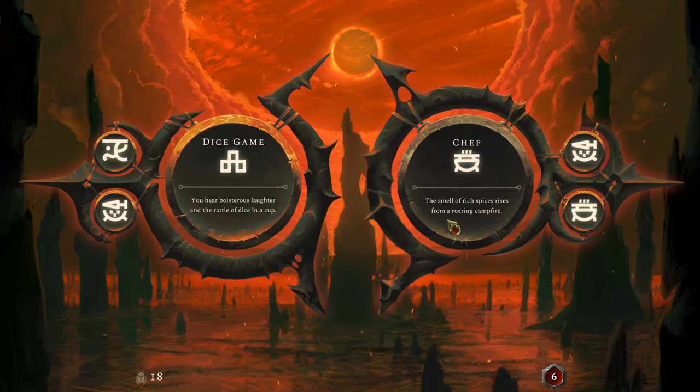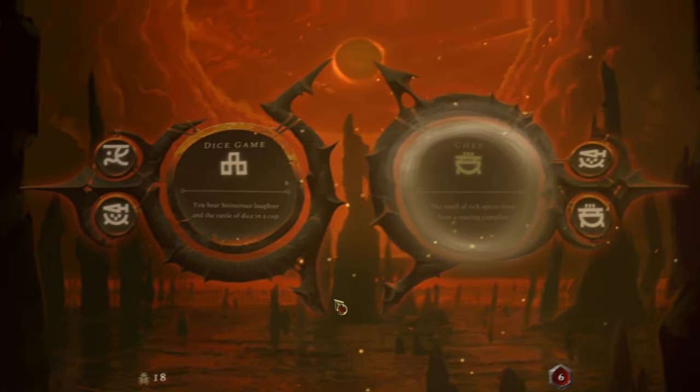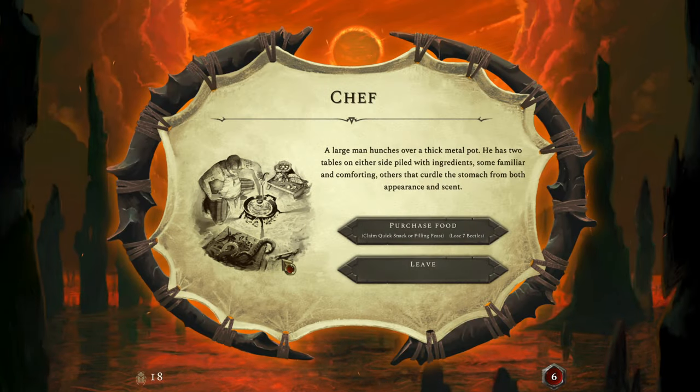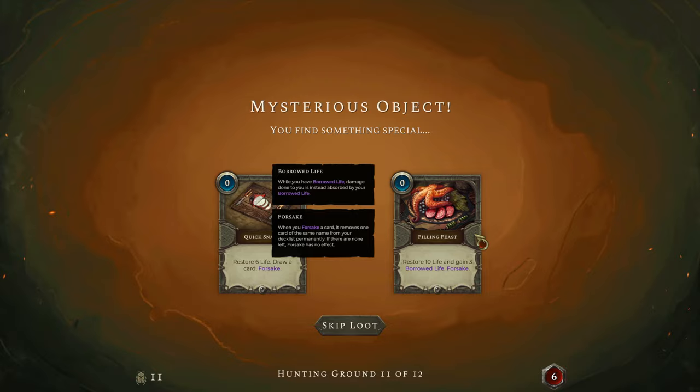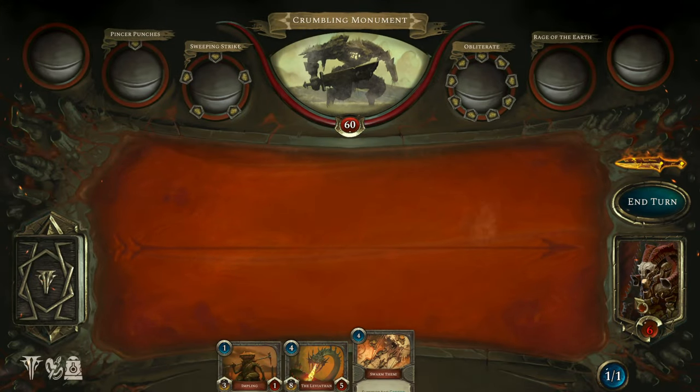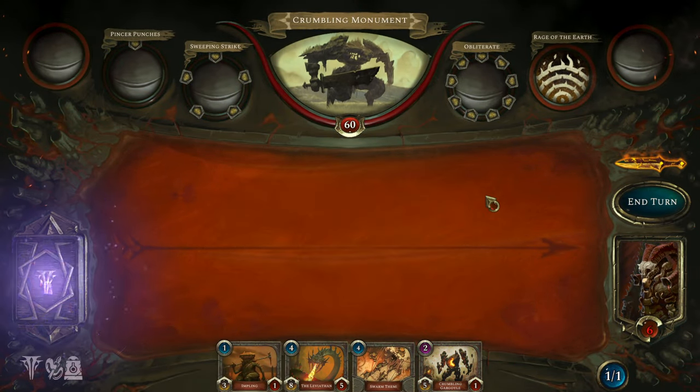We found a chef event. The smell of rich spices rises from a roaring campfire. For seven beetles we can purchase food. There are two tables piled with ingredients — some familiar and comforting, others that curdle the stomach from both appearance and scent. We'll get the more healing option because we've got to get ourselves back up to a reasonable amount of health.